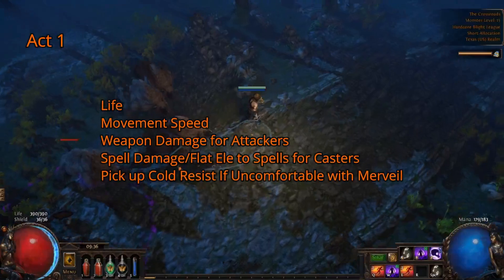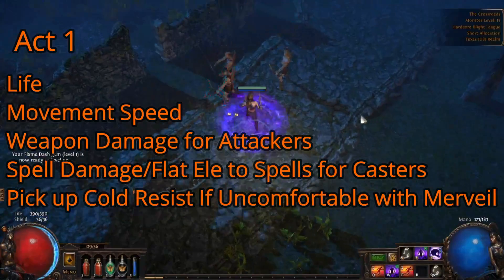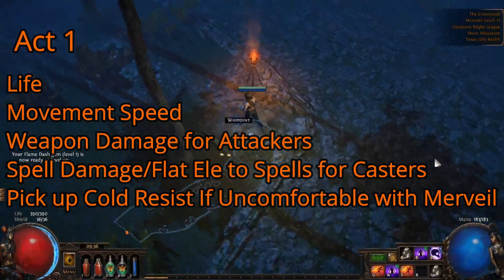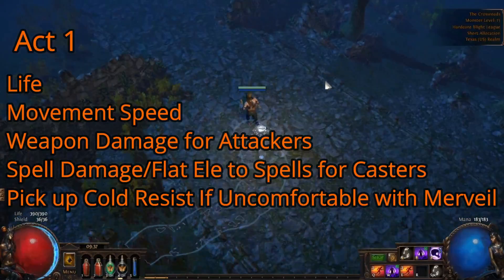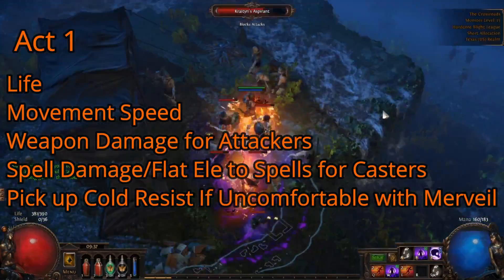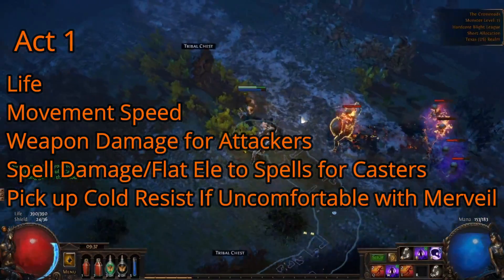Starting off the game in Act 1, gearing is quite simple. You'll mostly just need to be looking for movement speed on your boots. Some life on gear is nice and can be easily gotten with coral rings. Make sure you keep your weapon upgraded with some extra physical damage if you can find it. If you're playing a spellcaster use your highest base wand or scepter and try to find some spell damage or elemental damage added to spells for a bit of a boost. You may also want to use a sapphire ring or two for the act boss, or veil if you're not familiar with the fight.